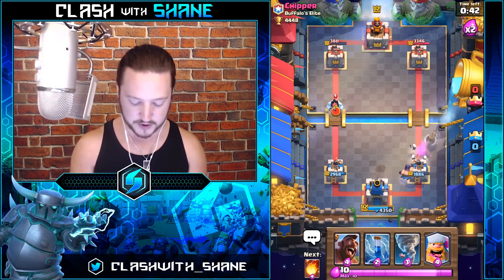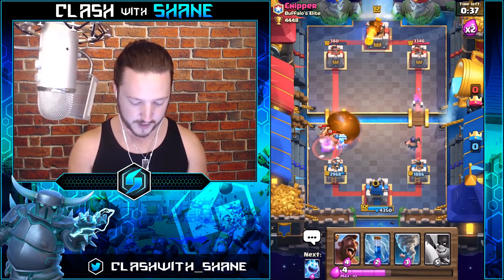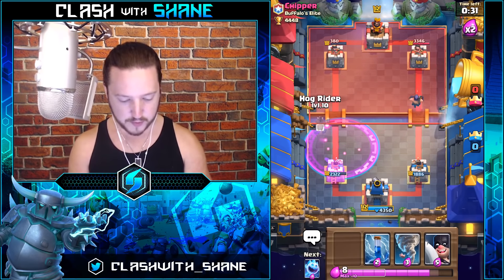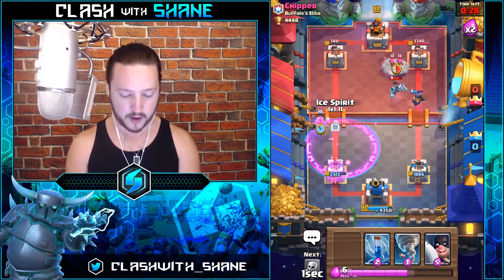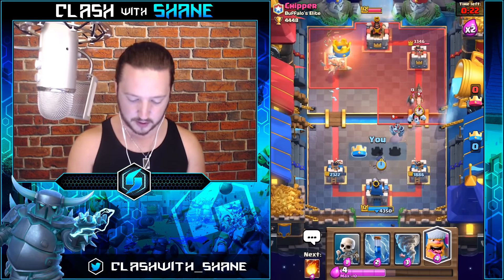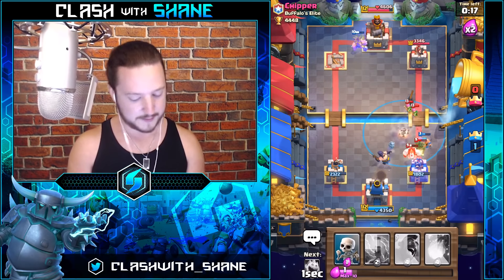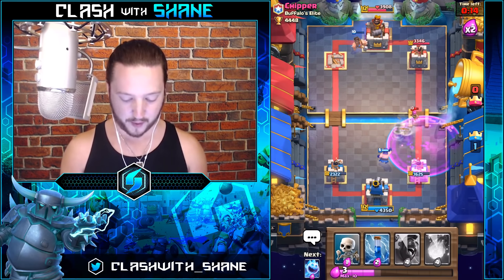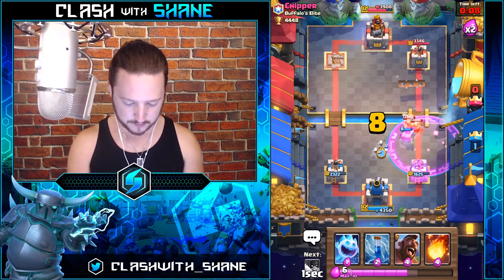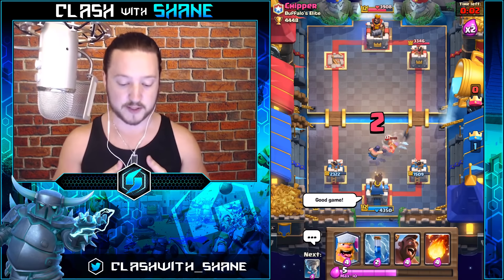Freeze that Hog Rider — Skeletons kill him, no damage done. Lumberjack over here. Fireball for these E-Barbs. He's going to Fireball our Lumberjack, but with the rage tower the Elite Barbarians won't do too much damage. We're just going to play for a one crown victory — not getting greedy for a two crown. Executioner on defense, Lumberjack over here, Nato everything together. Good game to our friend old chipper.